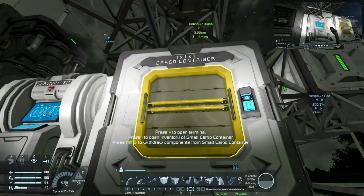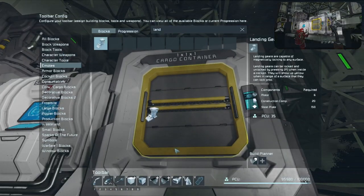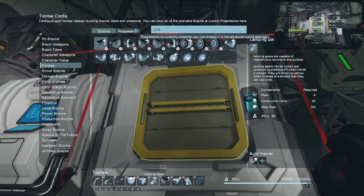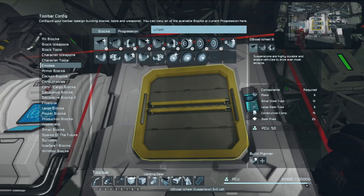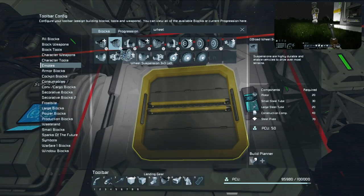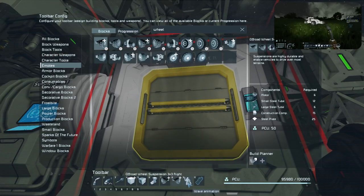I need to set up my hotbar again. So we're going to need landing gear to start, so I'm going to pop in a landing gear — a couple of blocks, wheels. Should we do off-road wheels? What are you using on your ship right now, off-road or regular? I think regular. All right, I'm going to do off-road.